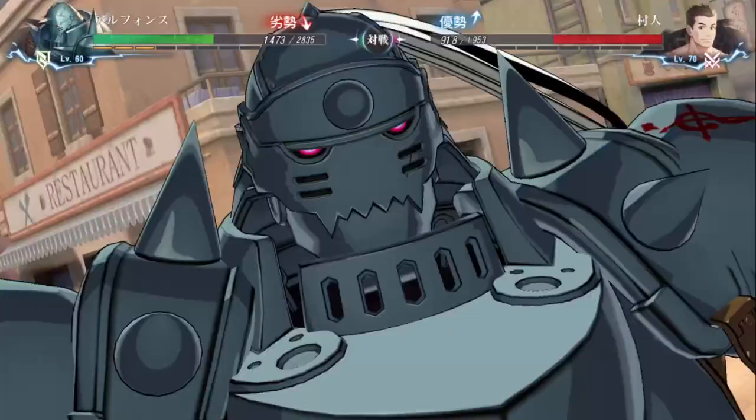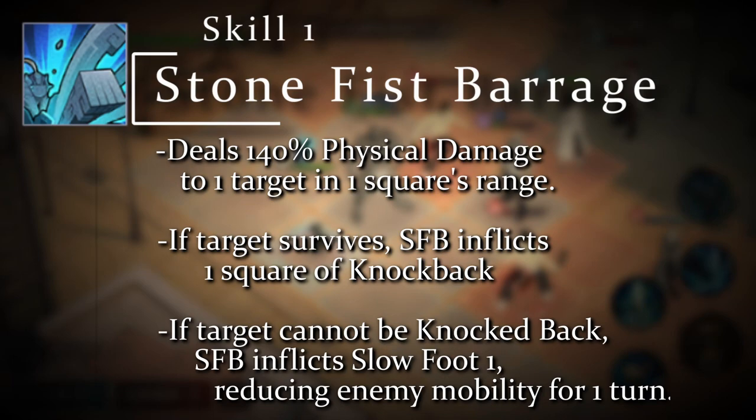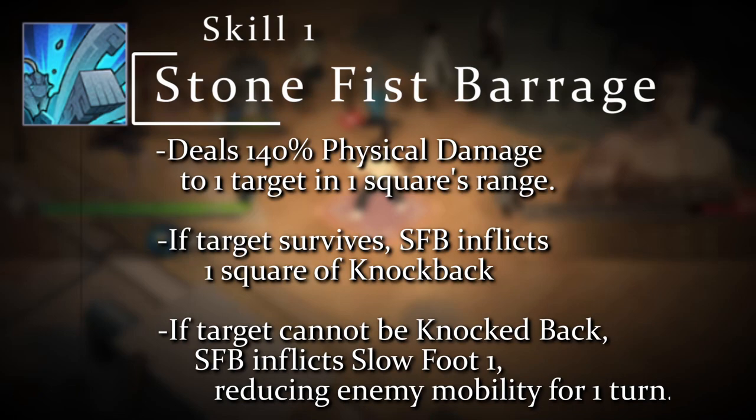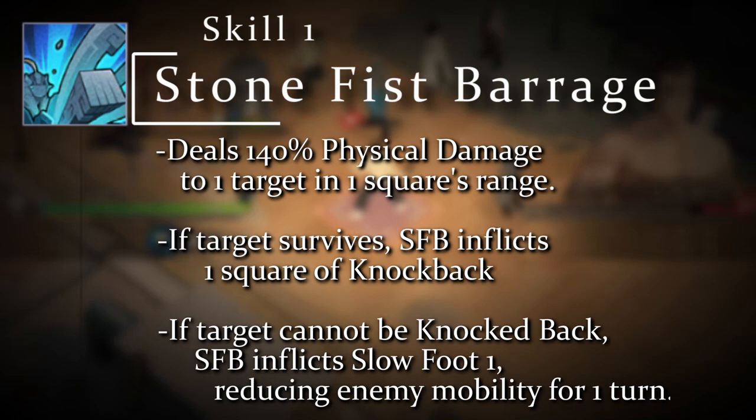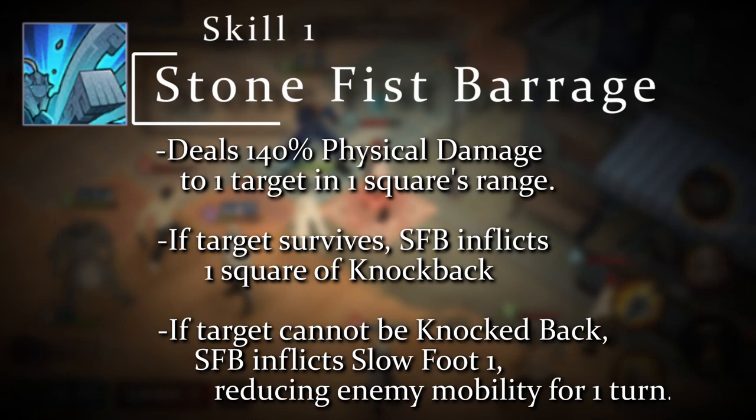For his Skill 1, Stone Fist Barrage, Alphonse transmutes a bevy of stone fists to assail the target one square in front of him. This attack deals pretty solid damage and also has a special distinction in being able to move the target one square back if they survive the assault and the space behind them is empty. This effect is fantastic in a position-based tactical RPG like this game, especially to position an enemy group for another teammate to come and hit them with an AoE. Stone Fist Barrage also inflicts the target with a Slow Foot debuff if the target cannot be moved, which reduces the target's mobility after being hit.